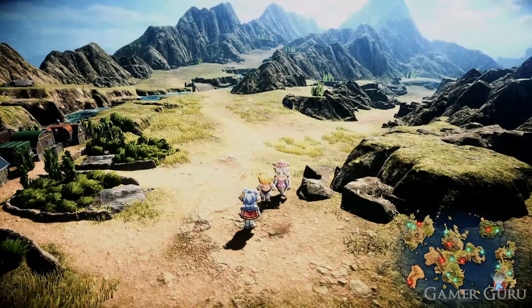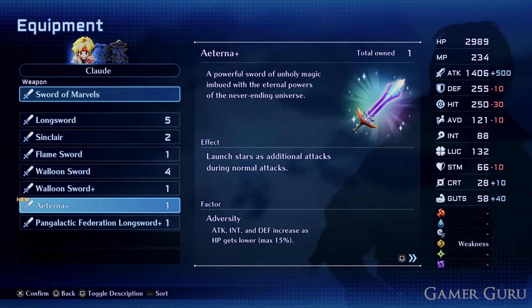Welcome back. In this video we're going to be checking out how we can get the Eterna Plus, which is one of Claude's best weapons in the entire game. In the original PS1 version this was called the Eternal Sphere.